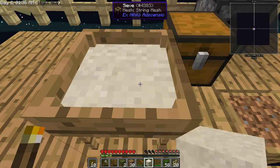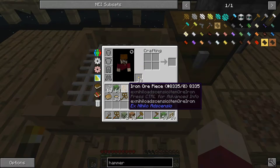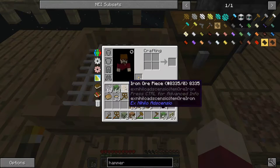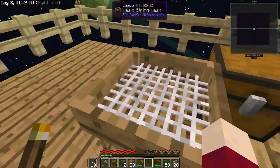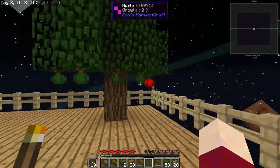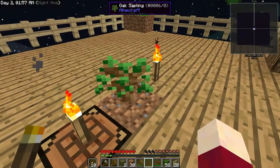Now that we have dust, we can take it to the sieve and it's going to give us some other items. We're really looking for things like bone meal right now, but it looks like we didn't get much - just one iron ore piece. I think I'm going to make myself another chest to have somewhere to put all this stuff, as we'll be harvesting apples, trees, and growing wheat.